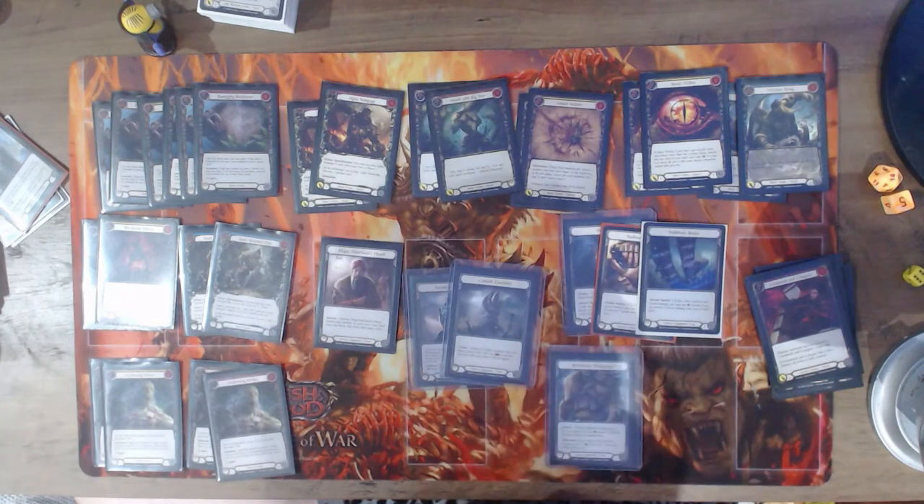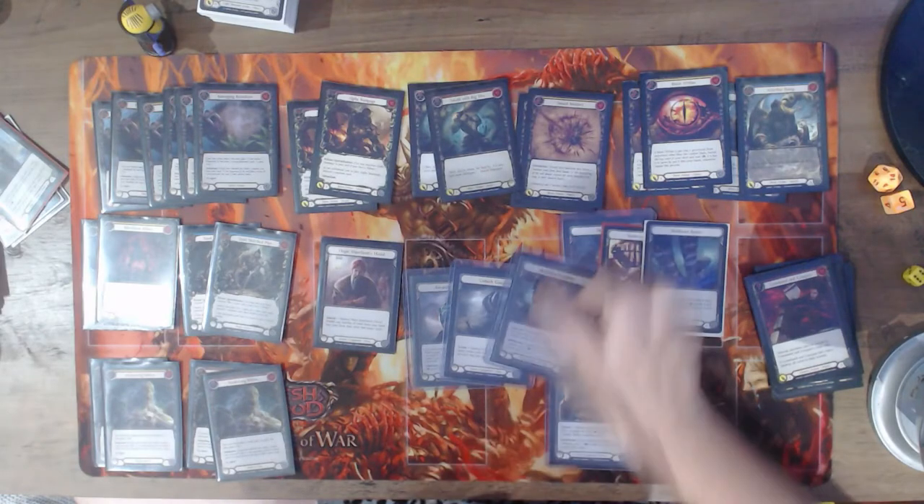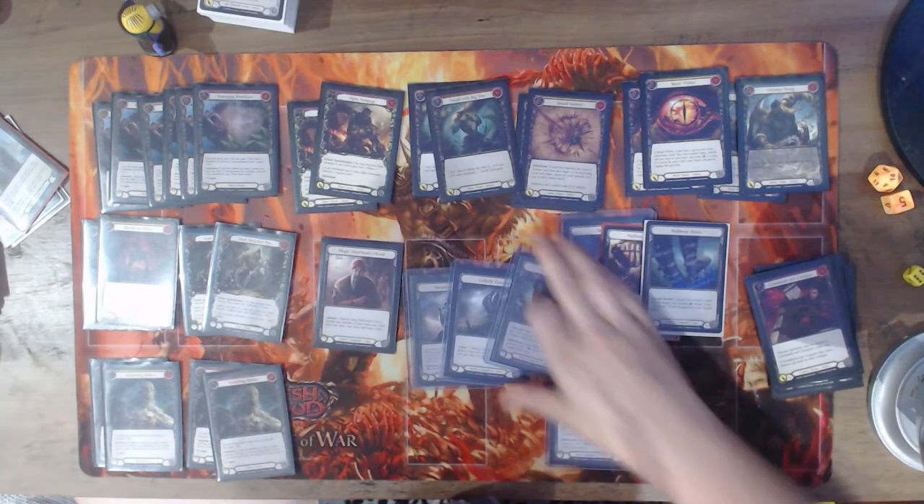Goliath Gauntlet — I was running Braces of Belief for a while, but Goliath Gauntlet is just better in this deck because every single attack in here costs two or more, so it's always guaranteed for the plus two. Scabskins — it's Scabskins.